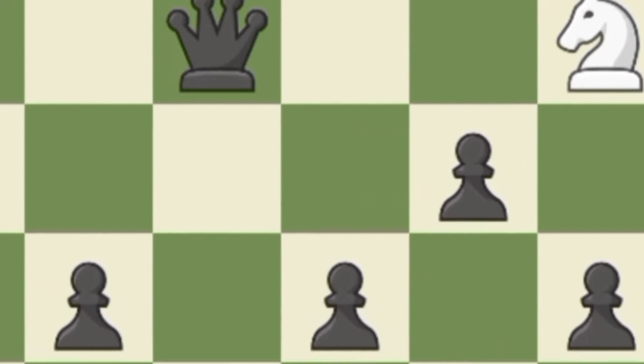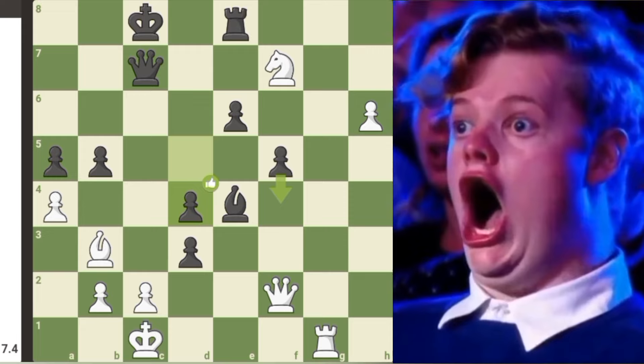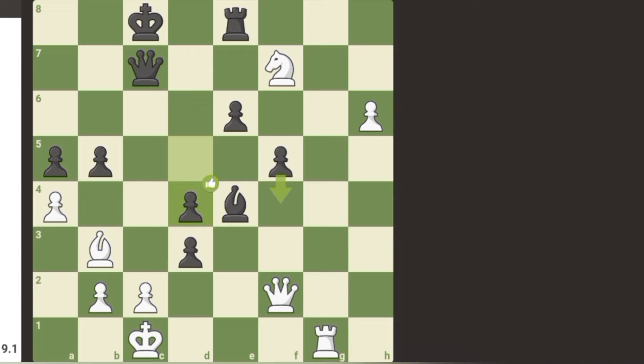Chess.com bot plays h5, and another brilliant move by Stockfish: a4. Chess.com bot tries his luck with d4, but it's too late. The rook gets to the 7th rank.